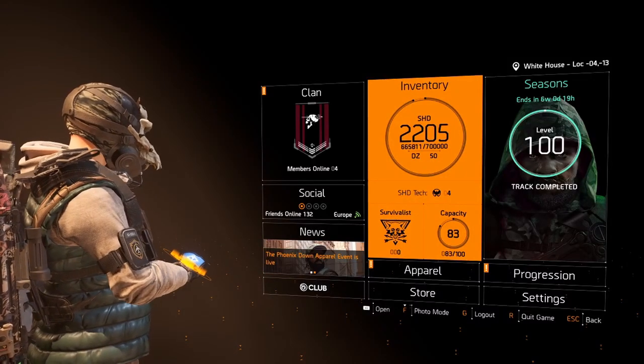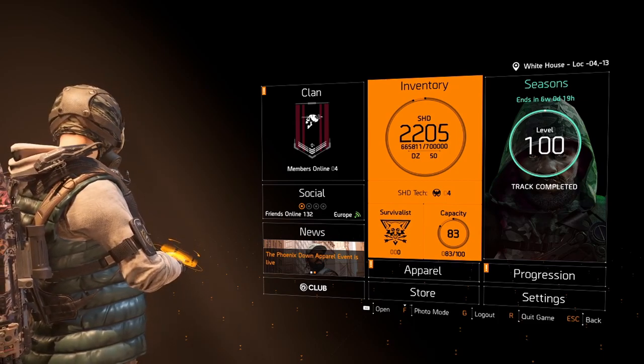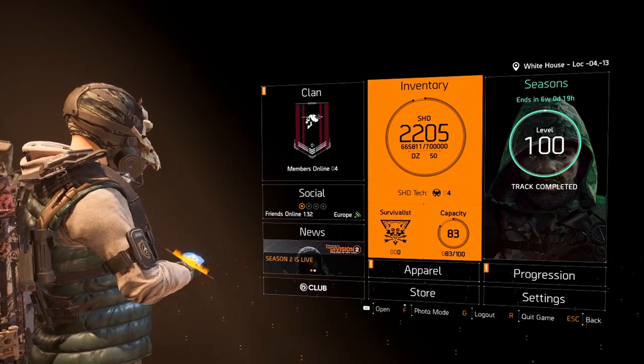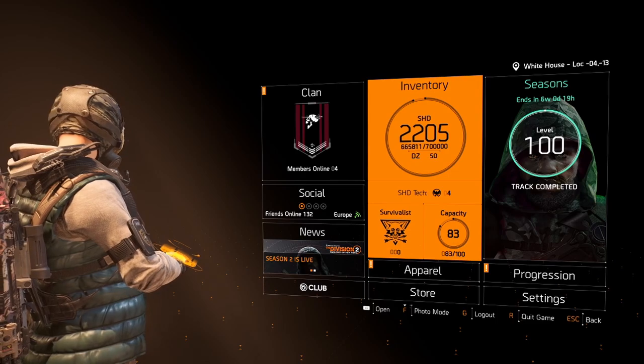Hello agents and welcome back to another Division build video. Today I've got the healer build that we use for the Iron Horse raid. This is for boss number four, Morozova. It's very similar to some of my other healer builds that I've put out so I'm not going to spend too much time going over it.